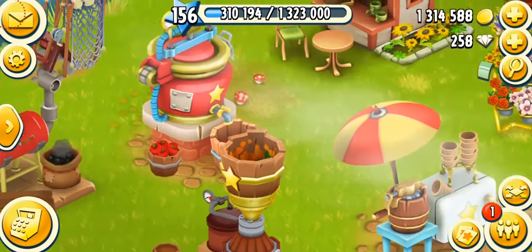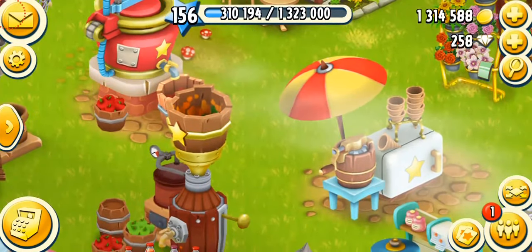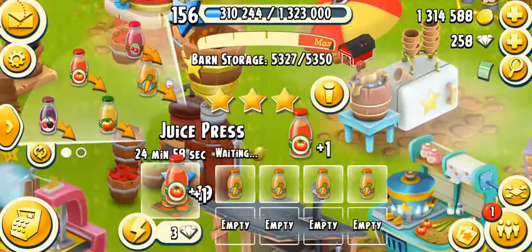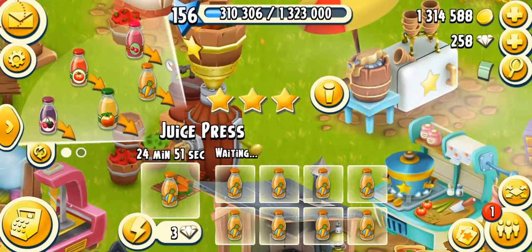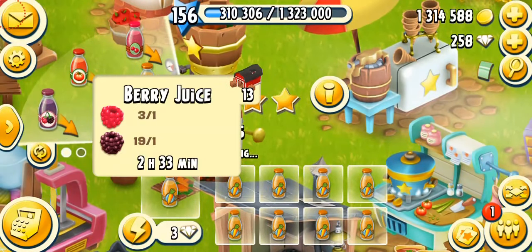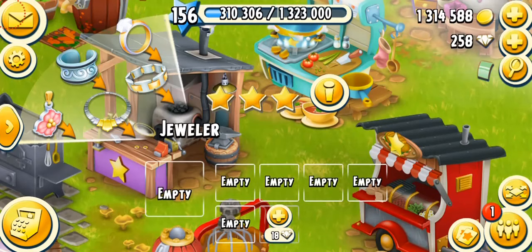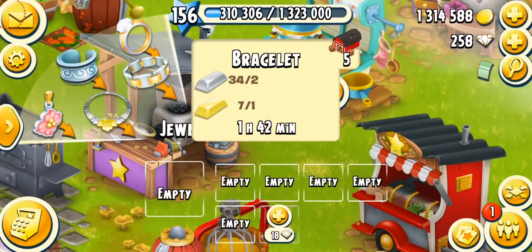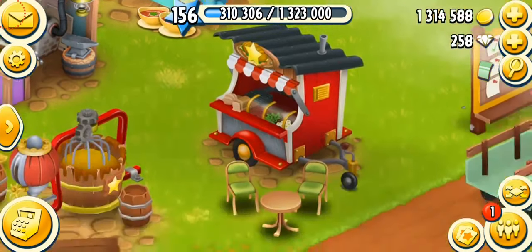I don't recommend selling from the jams machine unless you have a lot, because jams take a lot of time. All the juices are a very good way to make coins. My favorite is carrot juice — it only takes 25 minutes and sells well. Tomato juice, apple juice, and berry juice are also great options; berry juice is expensive and simple to make. Jewelry is very expensive and gives a lot of coins, but it's hard to make. If you're a low-level player, all jewelry including diamond rings is worth selling.